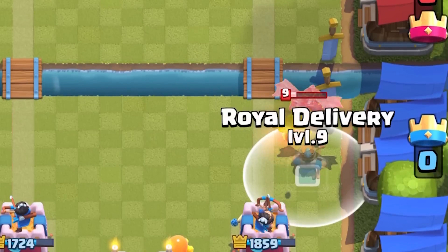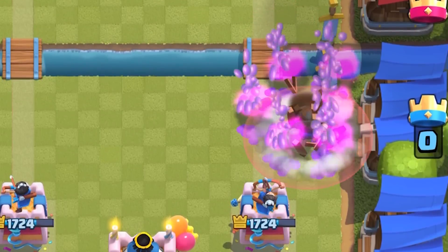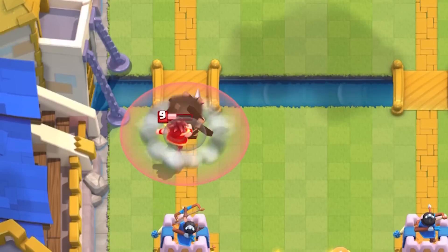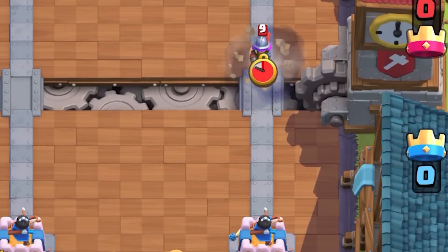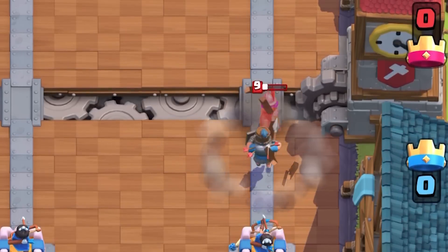You can completely shut down the dark prince and absorb that first hit with the shield while taking off his shield, allowing the tower to clean up. The lava hound pups will get wrecked if you can time it correctly — remember, timing and placement are key.